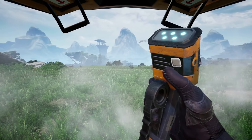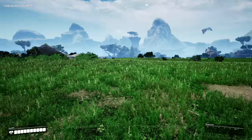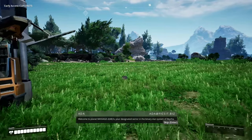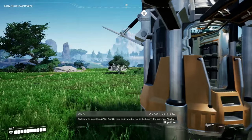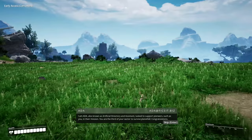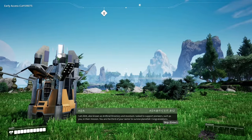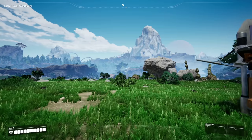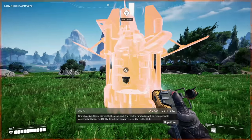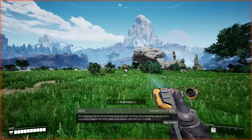Efficiency first! I'm so excited, it's been so long. We have to do all the basic tutorial stuff. Welcome to Planet Massage-2(AB), your designated binary star system of Aquila. I am ADA — Artificial Directory and Assistant. You are the third of your sector to survive planetfall! Let's get rocking and rolling. First objective: dismantle the drop pod — dismantling materials will be repurposed to construct the hub.